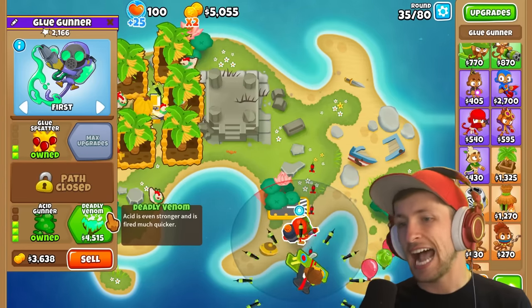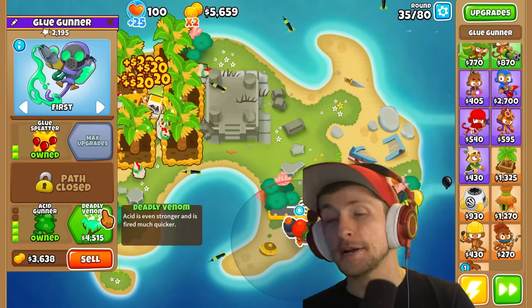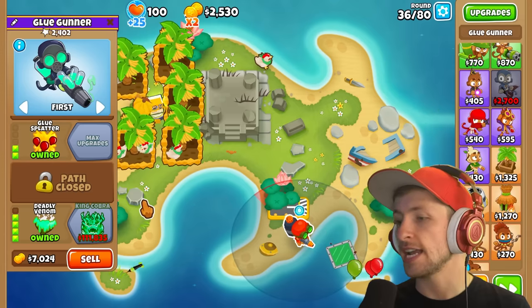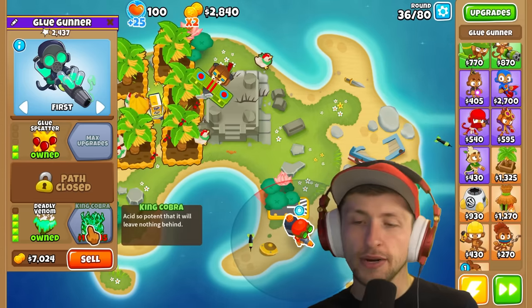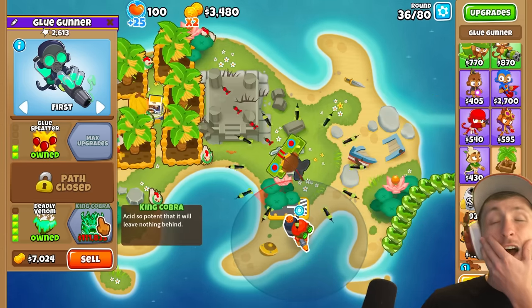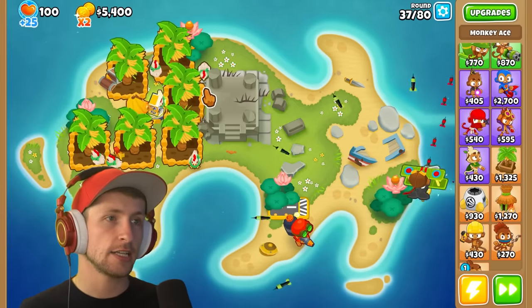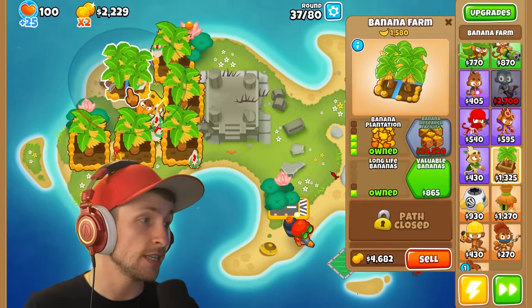I want to get Deadly Venom — acid is even stronger and fired much quicker. Now we have Acid, so now this is just going to be spraying acid. King Cobra — we now just have the King Cobra upgrade, which is $111,000. Who's doing more? The Monkey Ace is kind of clutching it out right now, which is really nice.